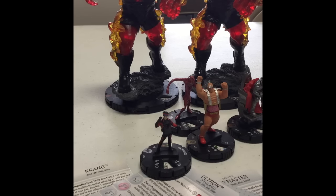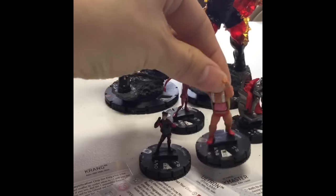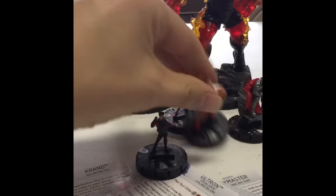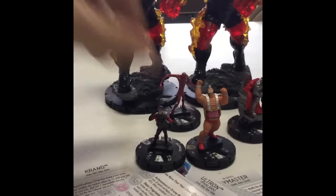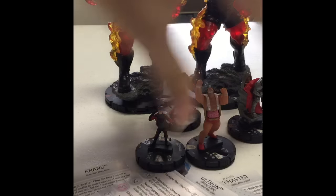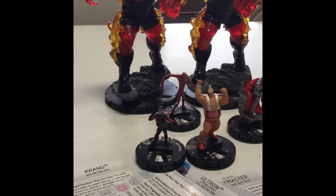Kind of the plan of this team is to get Krang out and kicking some booty, taking some names, stuff like that. When he gets into trouble, I hope to TK him back — hopefully normal-sized at that point — TK him back and super support him back up with Toy Master. It's slightly different than the typical Krang teams where you see Baxter Stockman. I use Toy Master because Toy Master is keyworded robot. They're all keyworded robots, so I've got plus six to my map roll.